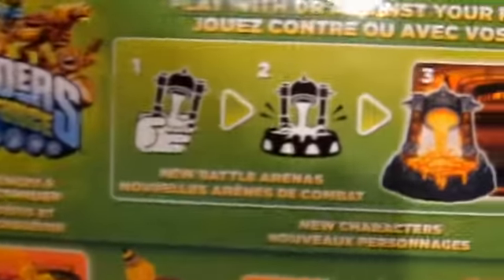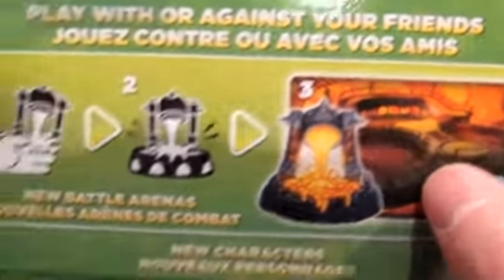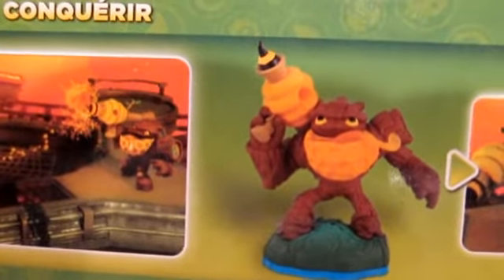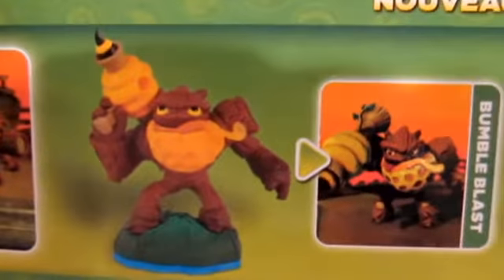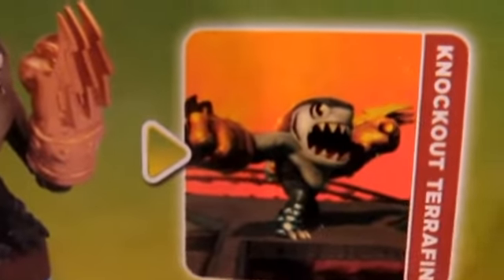Knockout Terrafin is highlighting his new Wow Power, which is pretty interesting. We'll get it out and see how well the backside is detailed. Right here you can see the Fiery Forge — it goes on the portal, covers it in lava, but on the bright side it does unlock that new arena. This is the box art shot we've all seen. It's the Fiery Forge with a lava lakes railway vibe in the background. You can see Knockout Terrafin sporting that brand new Wow Power, and Bumble Blast, who's shooting bees. Bumble Blast is someone who actually looked good online — Nitro Magna Charge and Sky Diamond didn't look as good in pictures as in person, but Bumble Blast's figure actually holds up well.